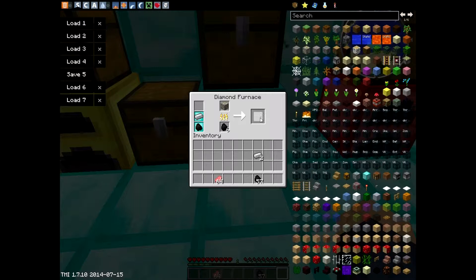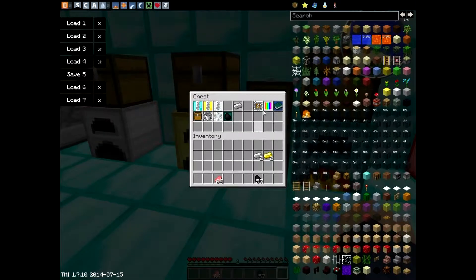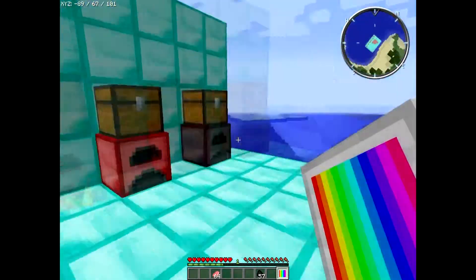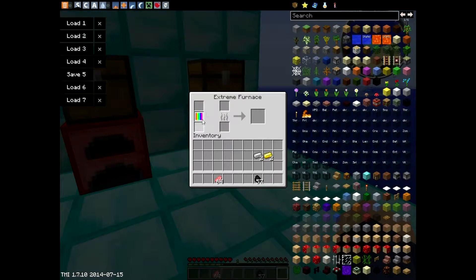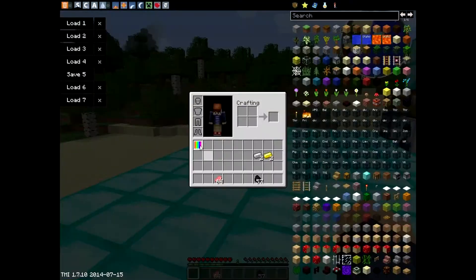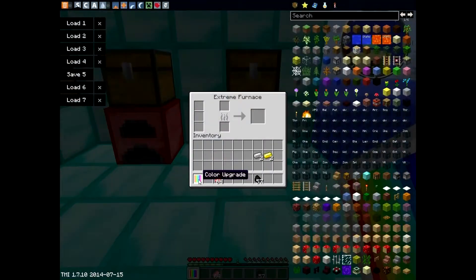These are the only ores you can smelt with it. There's also a color upgrade — you right-click where you're not clicking on anything and you can choose your color, you can see it at the bottom. I like the look of the diamond furnace, so you plop this in the three sides and boom — it makes it a little brighter, or a little darker.